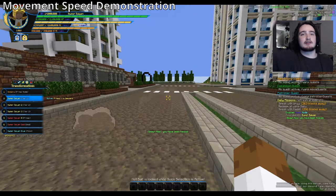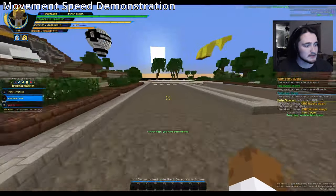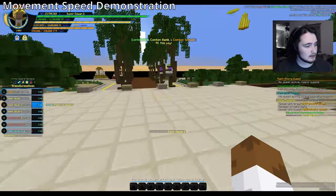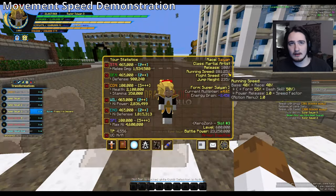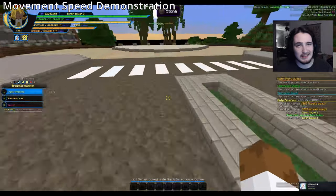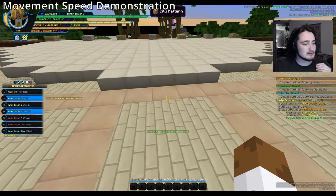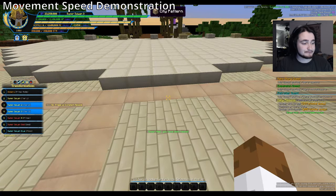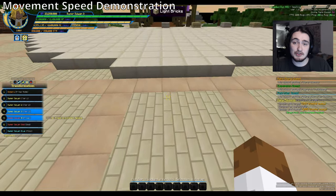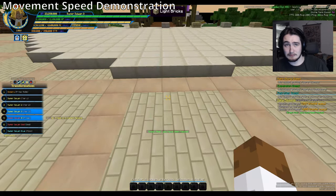Going into Super Saiyan we're at 268 — a big difference. The first form gives a big boost and then subsequent forms give smaller increments so it doesn't become unreasonable. Super Saiyan 2 brings us to 287.5. Super Saiyan 3 is still faster but a smaller step up. There is a nuance in the anime where SS2 is the faster one, but I'm not really worried about that. Alt forms have their own nuance — half-Saiyan alt forms are slightly slower than full Saiyan, for example — though we want to expand the movement system more in the future.